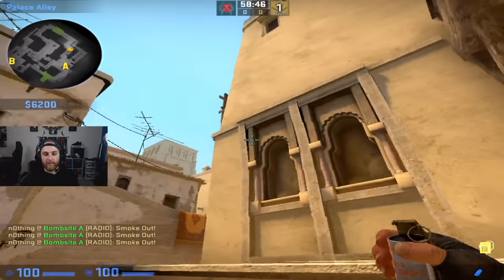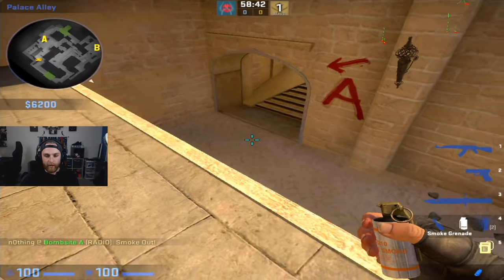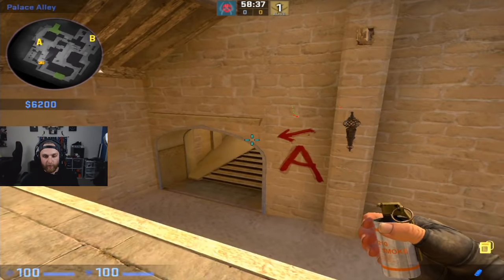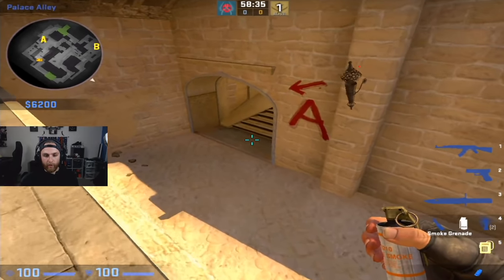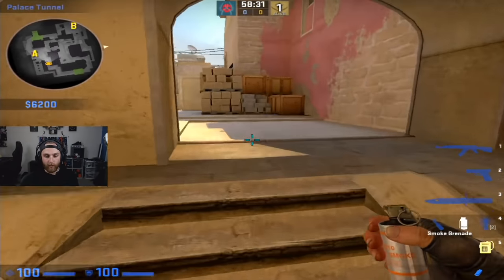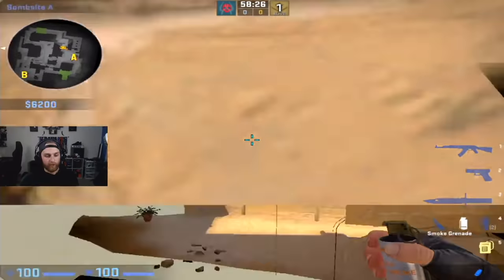The first smoke is going to be the jungle smoke. The way we're going to set the strat up is three guys A ramp, two guys palace. It's important that the three guys on A ramp understand the first protocol: when you come here, don't be in a hurry to get to the ramp and don't be in a hurry to run the strat while a smoke is up. You want to make sure that there's no smoke up ramp or palace when you run the strat.